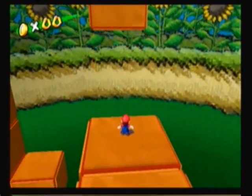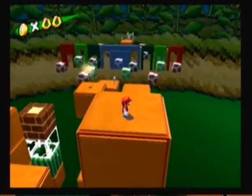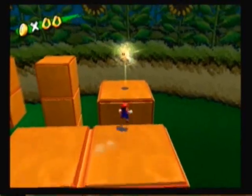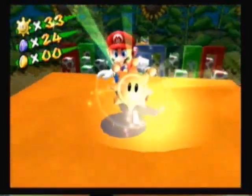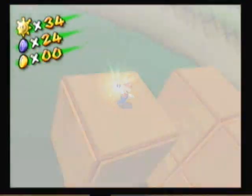And we're gonna get this — we are not going to fail, because we're right here. You can see the whole level, pretty much. And there it is. There you go. There is your 34th shine. We have 24 blue coins right now, and I will see you guys next time in more Super Mario Sunshine.